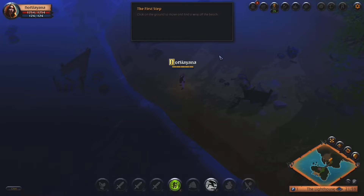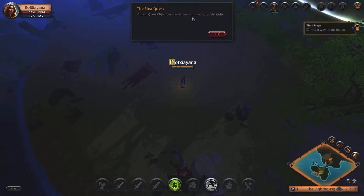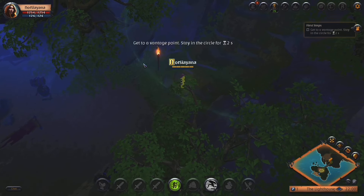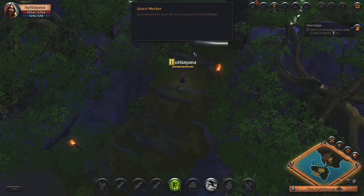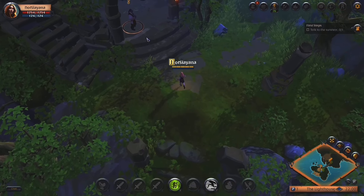Click on the ground to move and find a way off the beach. Current quest objectives are displayed in the box on the right — find a way off the beach. Get to the vantage point, stay in the circle for two seconds. Quest areas and NPCs are marked on the mini-map. This is the mini-map and I am that arrow. Got it.